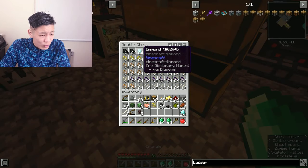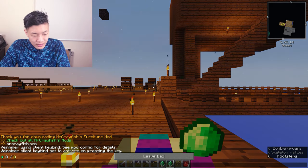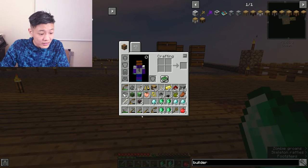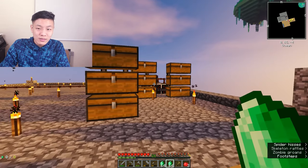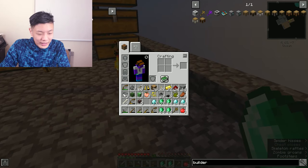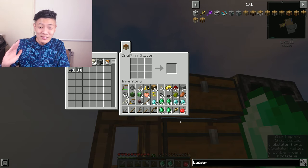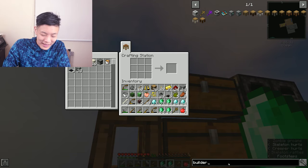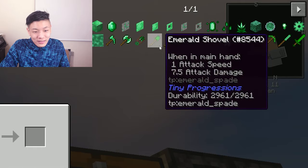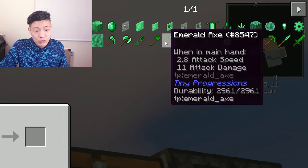I'm gonna get all the emeralds and diamonds - it's time for an upgrade. From episode two until now I've had no armor and I've been constantly using stone tools, which is really inefficient. Now thanks to the mining machine generating tons of minerals, I have stacks of emeralds and diamonds. I'm going to create some emerald tools. An emerald sword does nine attack damage and an emerald axe does eleven attack damage - that is insane. All these tools have upwards of 2000 durability.